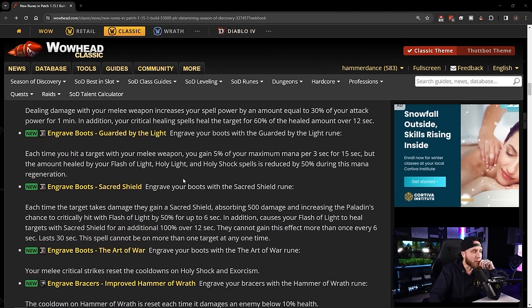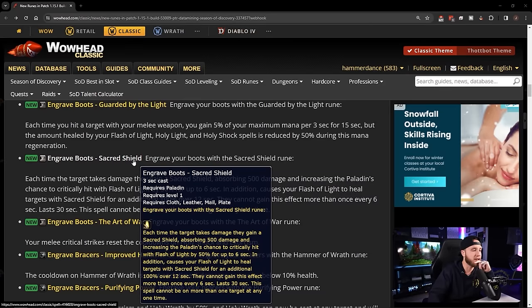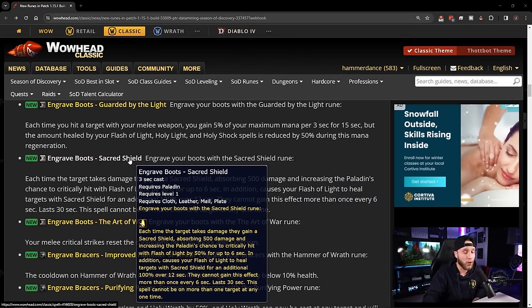Boot runes: Engrave Boots: Guarded by the Light — each time you hit a target with your melee weapon you gain 5% maximum mana per 3 seconds for 15 seconds, but healing from Flash of Light, Holy Light, and Holy Shock is reduced by 50% during this mana regen. Nice mana regen but you need to be in melee. Engrave Boots: Sacred Shield — each time the target takes damage they gain a shield absorbing 500 damage and increasing the paladin's chance to critically hit with Flash of Light by 50% for up to 6 seconds, plus causes Flash of Light to heal for an additional 100% over 12 seconds. Holy paladins are looking really strong.